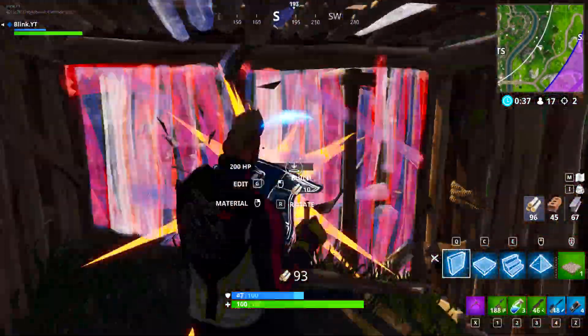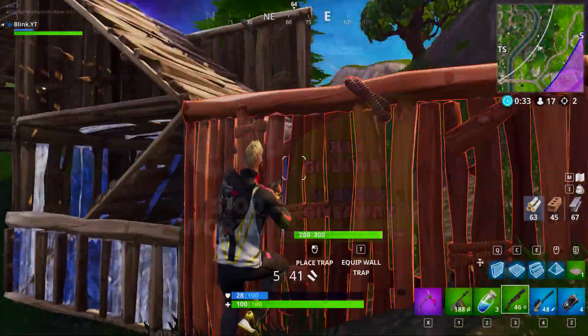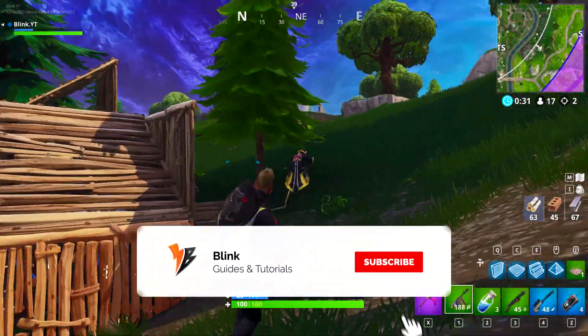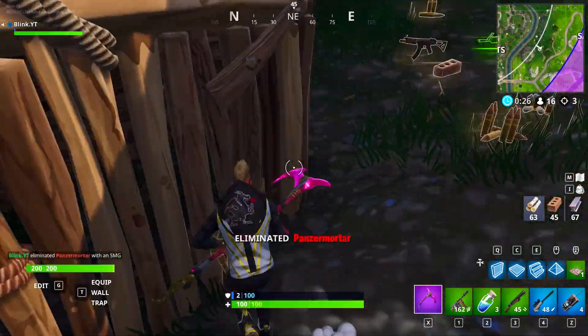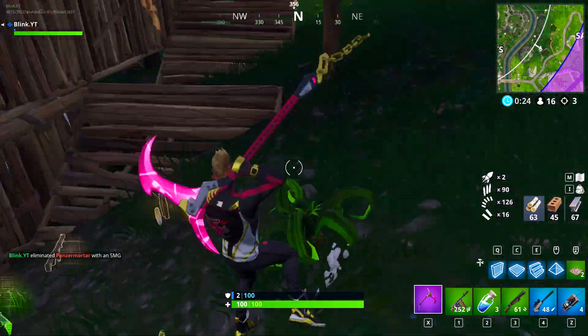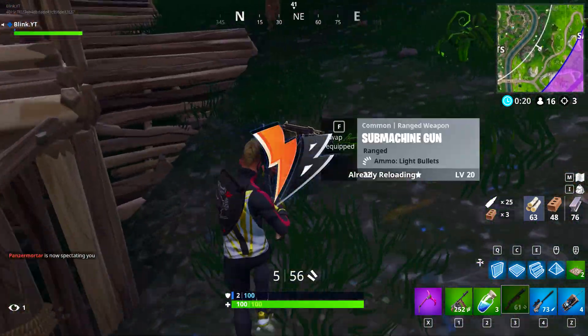What is going on guys, it is Blink here back with a new guide. In this guide we'll be talking about tips to help you fight with low health. The V-Bucks giveaway is still going on so make sure to visit the link in the description to enter. Don't forget to subscribe and turn on notifications — I post an Amazon gift card code in the comments every time I upload. Anyways guys, let's get to this guide.